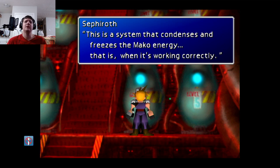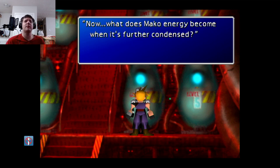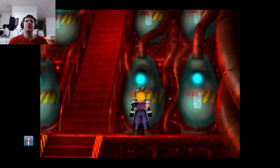We see flashbacks of him at some point. Yeah, he got busy with Ifalna — it was Ifalna, right — and they had Aerith. This is a system that condenses and freezes the mako energy when it's working correctly. So this is basically like the first attempt at SOLDIERs, right? Because all SOLDIERs have Jenova cells — it's what allows them to utilize the excess mako energy to turn them into super soldiers.